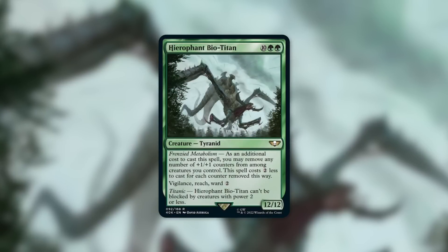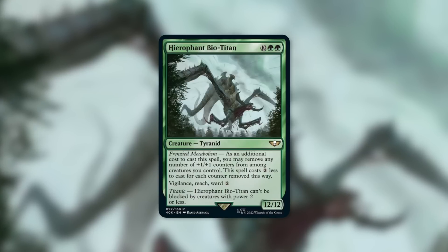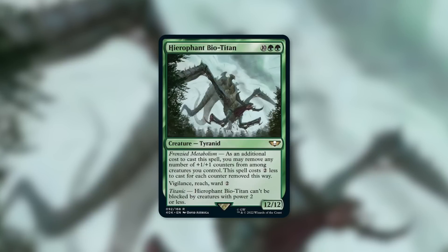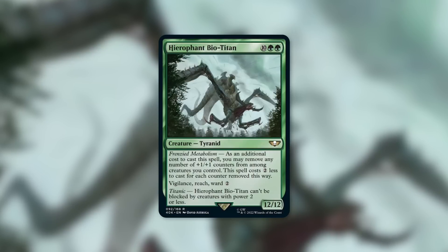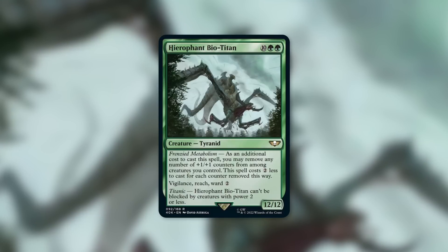Now this episode is coming to a close — time for my final thoughts on Hierophant Bio-Titan. This thing is massive, and yes, it is not for every single kind of deck. If you don't have any counter synergies, unless it's a very specific commander that can get it out in different ways, it's not for every deck. But for decks that can get it out quickly, this thing can become a massive threat. Just two mana for a 12-12 with Vigilance, Reach, Ward 2, can't be blocked by tiny creatures — and if you've got ways to give it Trample, Flying, or some other evasion, it can be an even bigger threat. Just a really interesting card.